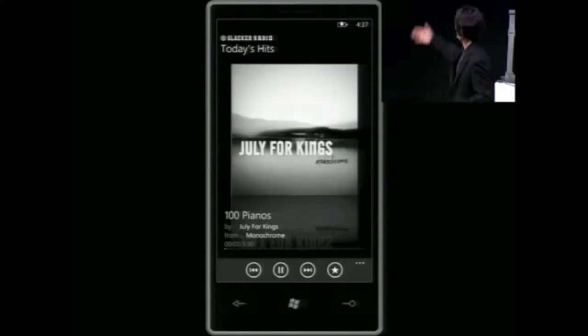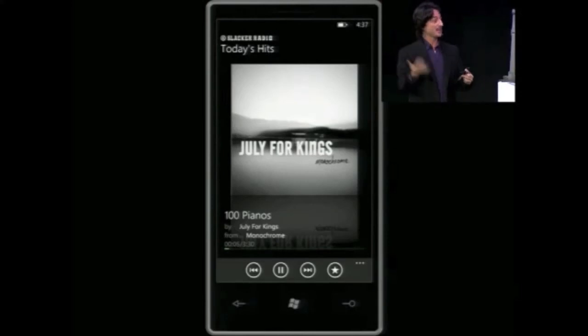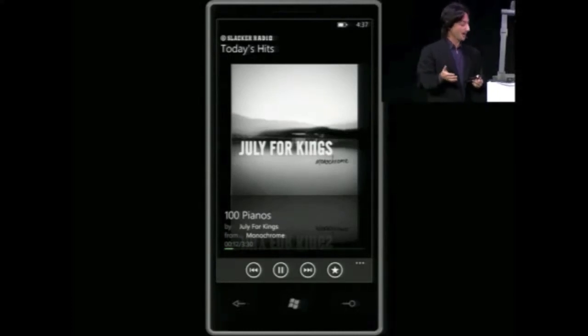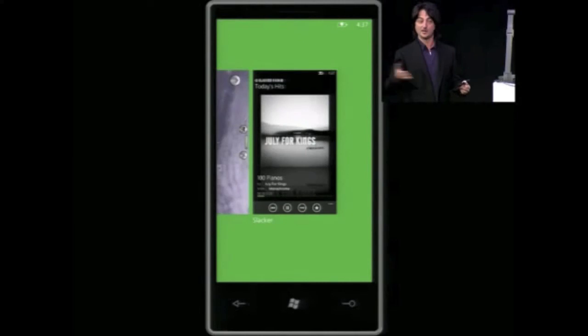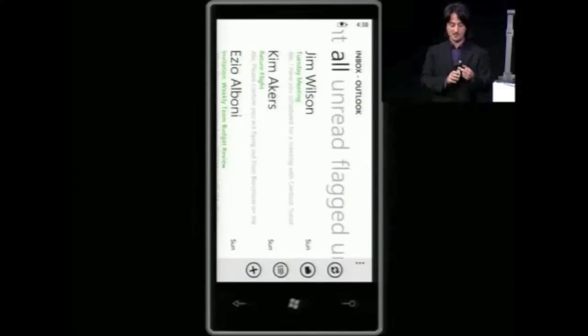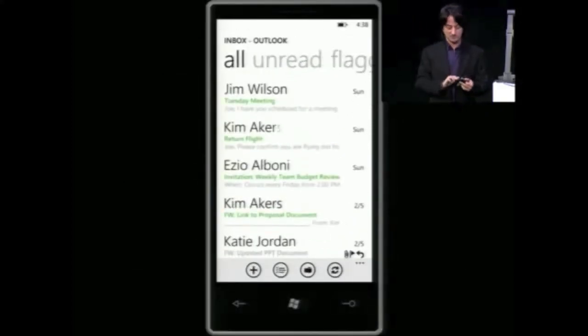And now I'm playing this song — Hundred Pianos by July for Kings. Today on Windows Phone 7, with a third-party app, if I navigate away from the app the music will stop. Not so anymore with this multitasking support. If I press and hold the Back button, you'll see the Slacker application moves into the task view. I can pan over and pick another app — in this case I'll choose my email. Now here I am running email, and the music is still playing uninterrupted, just as a user would expect.